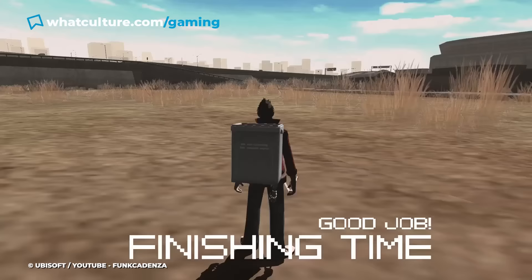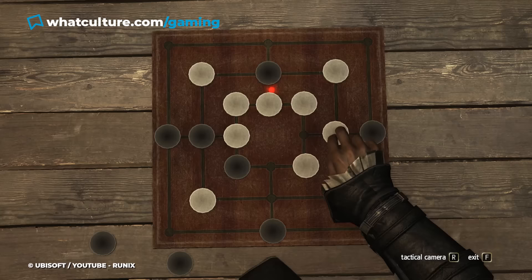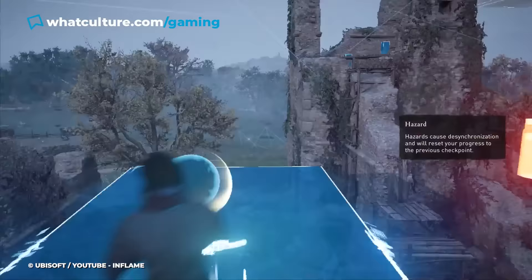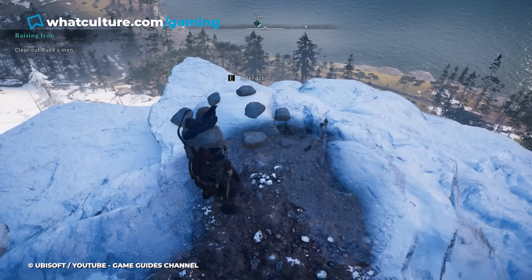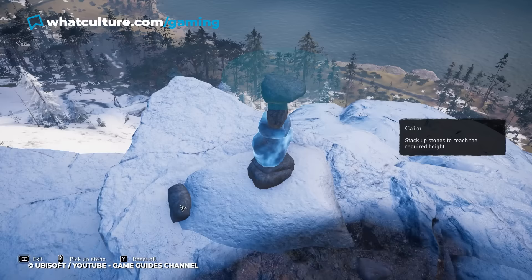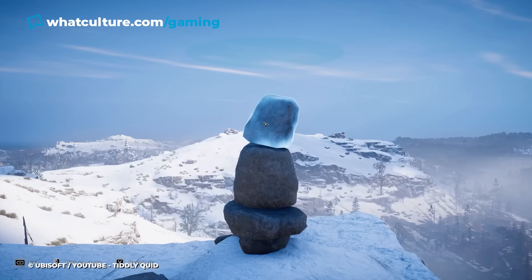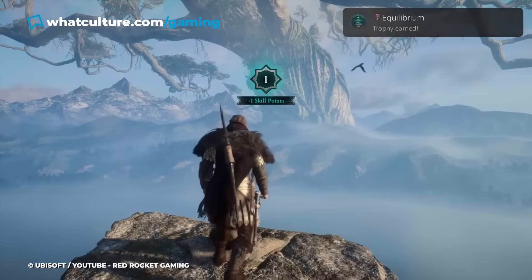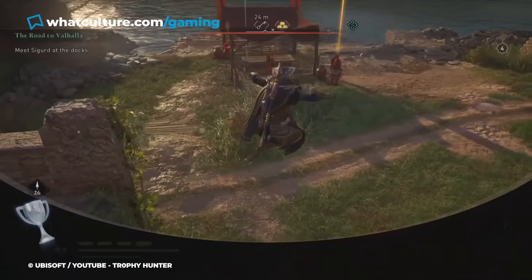Number 3: Building Cairns in Assassin's Creed Valhalla. From the lacklustre den defence in Revelations to the complex hacking puzzles in Black Flag, the Assassin's Creed series has a long history of squeezing in unnecessary and unenjoyable minigames into their otherwise exhilarating action outings. Valhalla fell victim to Ubisoft's terrible minigames in the form of Cairn puzzles. Found on top of high peaks, the goal is to carefully stack rocks so they reach a certain height, with flashbacks of the protagonist's childhood memories playing in the background. But when the slightest movement can send the tower of rocks tumbling to the ground, these puzzles caused far more frustration than intended. While it only takes completing three to unlock the Equilibrium achievement, players must build them all and endure hours of stress to acquire the Completionist All the Way achievement.